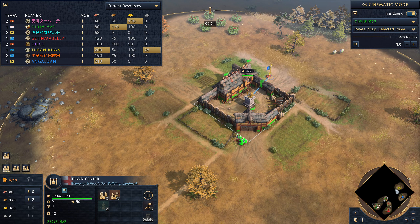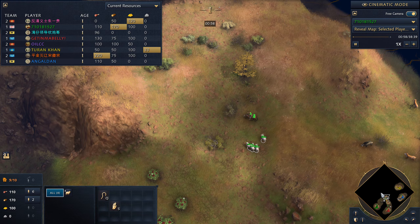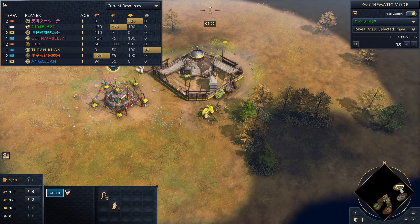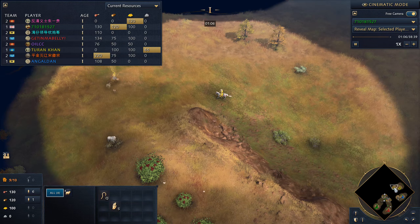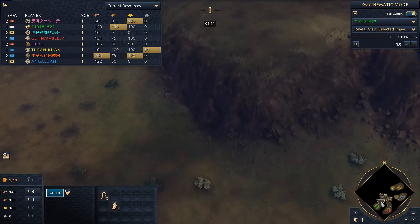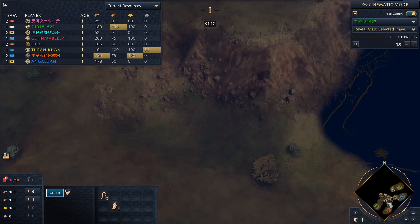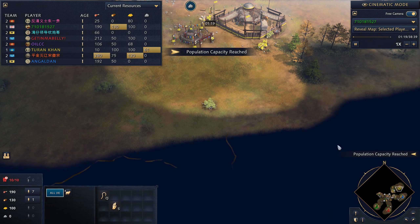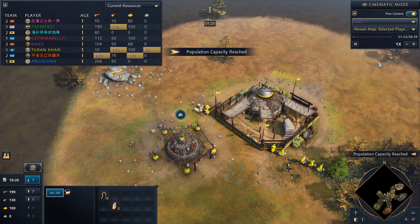Our ally is Green English — player number seven — and he immediately goes to the center where more of the sheep are. I wanted to cover this game because it actually goes in a sort of different direction, victory-wise, than we usually go for.